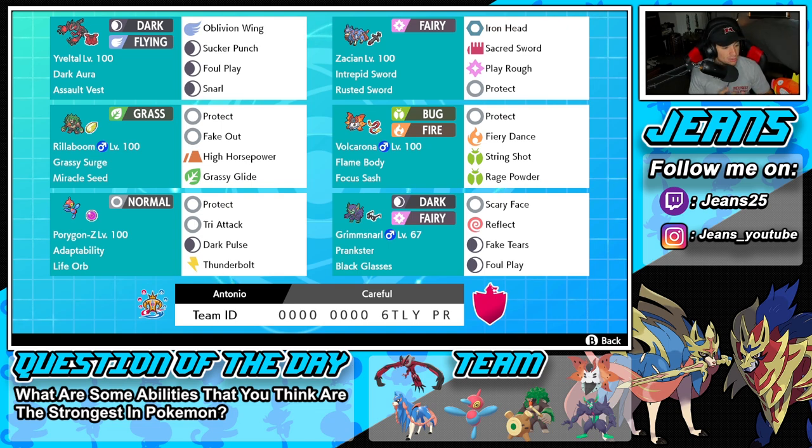Bottom left is Porygon-Z and I absolutely love this Pokemon. I used it back when it first came out and it was super strong, but since Series 12 and restricted mods came into the format, Porygon-Z has fallen off. It has Adaptability — one of the strongest abilities in the game — alongside Life Orb. Its moveset is Protect, Tri Attack for STAB, Dark Pulse, and Thunderbolt for coverage.